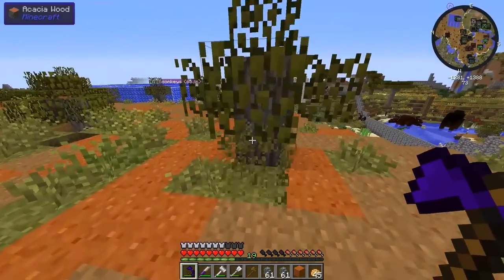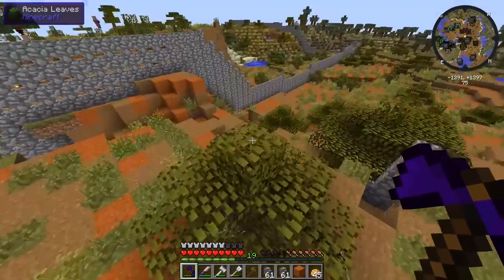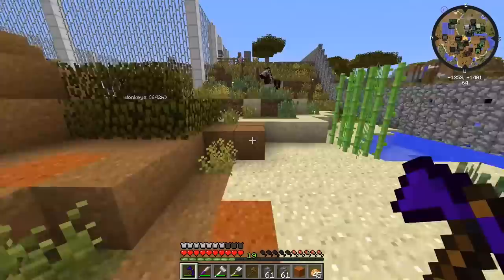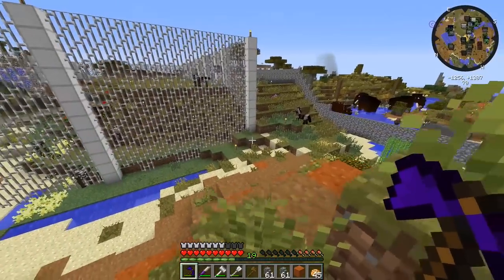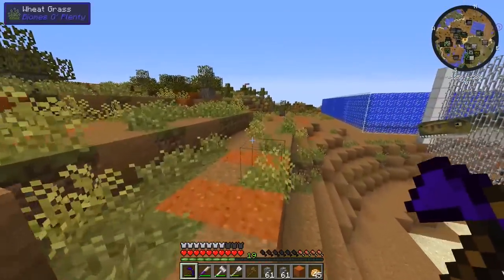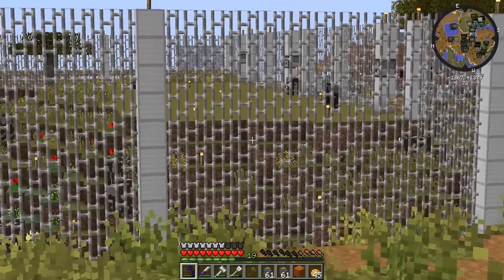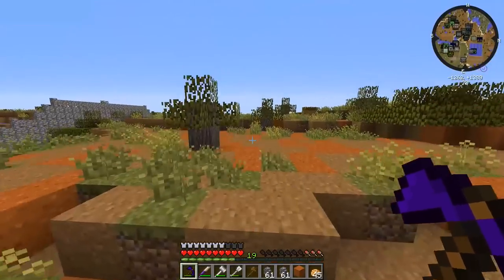If we cut down these trees and terraform the land a bit, we can level it out. This area looks like it used to be a river — it's really hard terrain for the T-rexes given how gigantic they are. I'll probably do a hollow fill on top, like I did over there, and extend the enclosure wall across here.